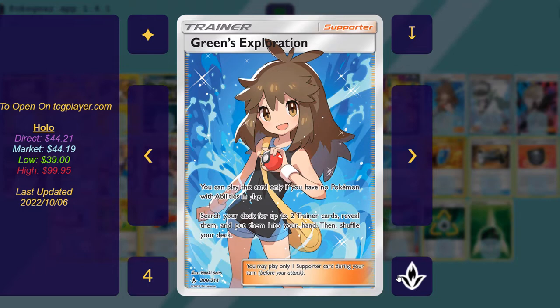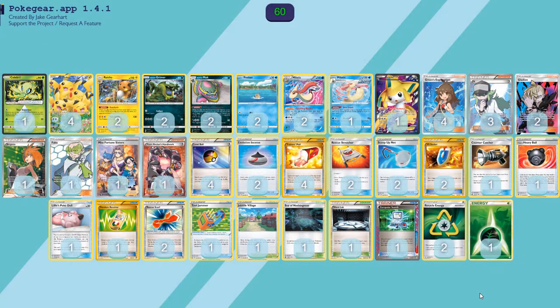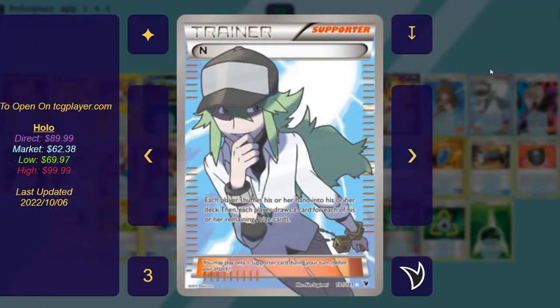Greens is very good. It allows you to get any two trainer cards from your deck, piece together the combos you need, get the stadiums you need to deny your opponent, check your prizes — all of the above. Three copies of N. We're going to want to put our opponent to a low hand size while we're milling their deck out. Very good card.